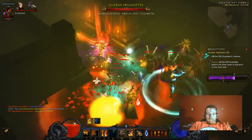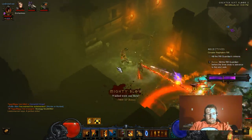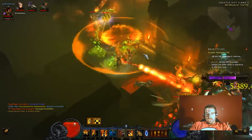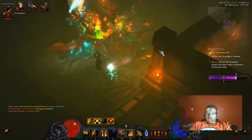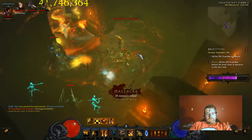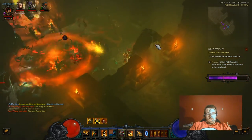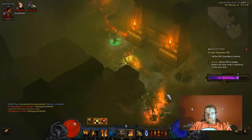This build seems to be working better than my old build — I'm definitely doing more DPS because I swapped out Fetish Sycophants for Gruesome Feast. Every time I pick up a health globe my damage goes up even more. More DPS means you're more efficient — you're going to find more legendary items and kill monsters a heck of a lot faster.